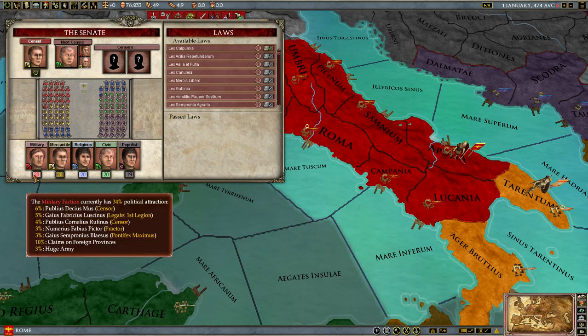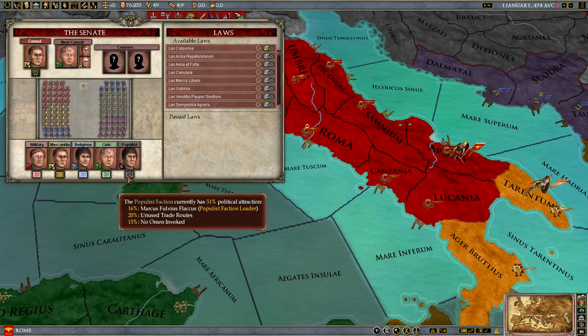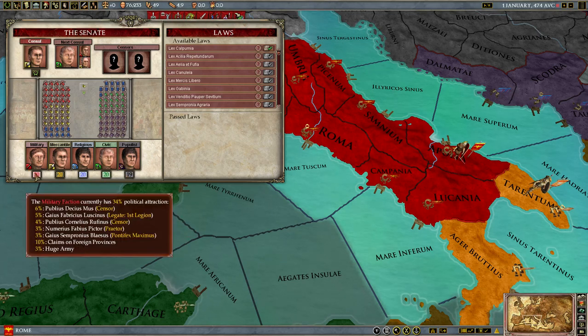Now, each faction has a set of influencers. Here we can see those influencing the military faction. For example, having claims on foreign provinces grants the military faction a great boost in political attraction. Political attraction is basically saying how much of the Senate they should make up, roughly. The most obvious influencer is the various people who are part of the faction and appointed to offices — this affects all factions equally and is entirely dependent on their charisma, one of the three stats each person has. So having a censor with extremely high charisma improves the political attraction of the military faction by 6%.